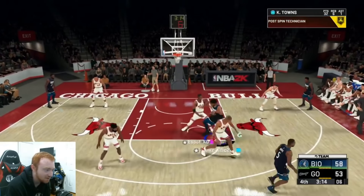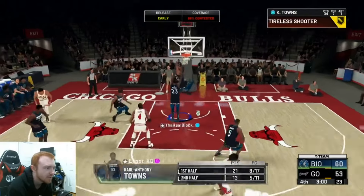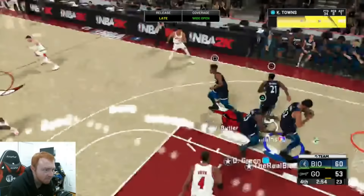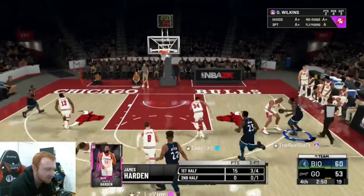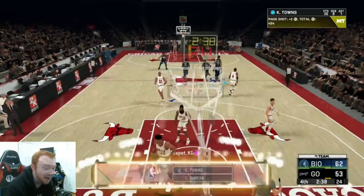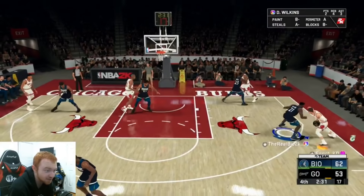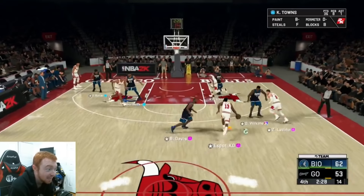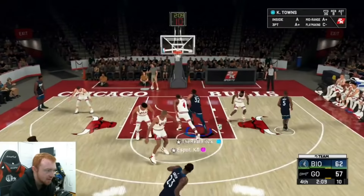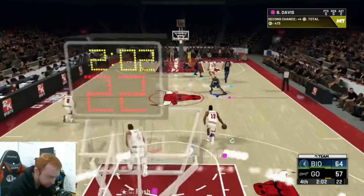Towns, can you come in clutch for us? We need something big. Nice little step back, wide open — good shot. Good rebounds. Towns now has 36 points and 8 rebounds. The defense is actually not that bad — we're just getting hosed this game on defense in general, but he's rotating fine. Towns goes all the way — finishes that strong, 38 for Towns. 7-point lead with 2 minutes left. We're playing fine, everybody's doing what we need to do.